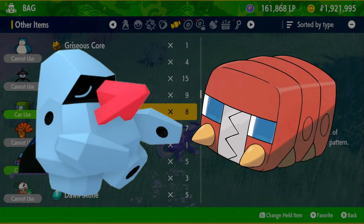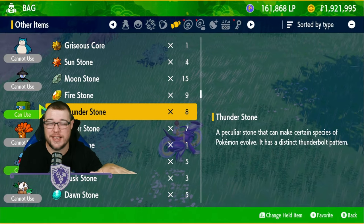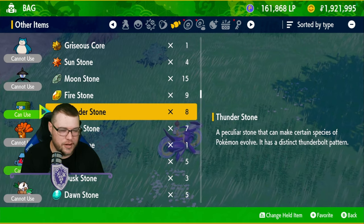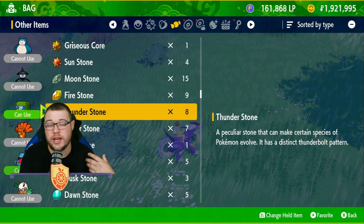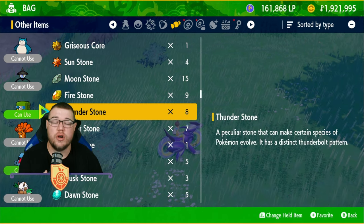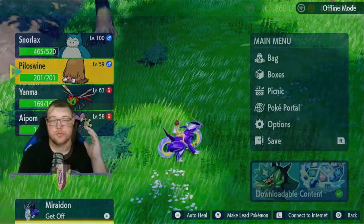With a Thunder Stone, you can evolve Nosepass. One interesting fact about Nosepass in this game is that every single one you encounter is facing north, which makes sense since they need to face north. Charjabug into Vikavolt also uses a Thunder Stone. We're using a lot of stones to knock out a lot of these evolutions.